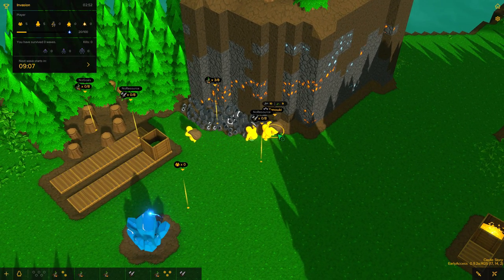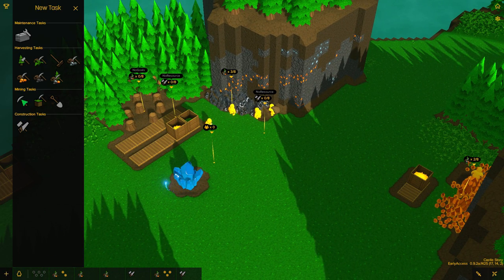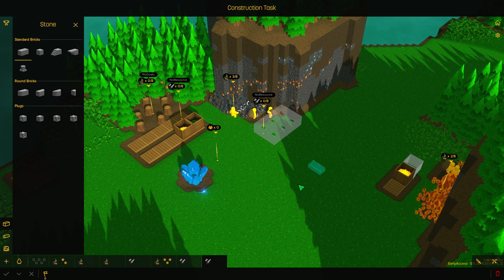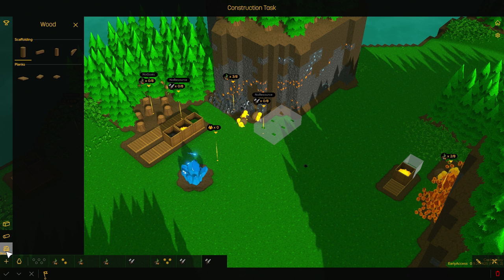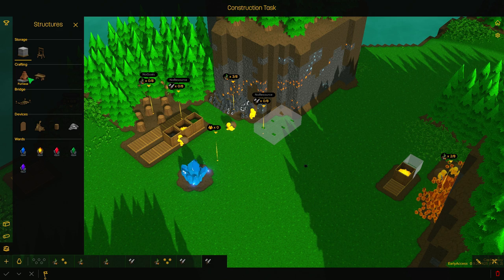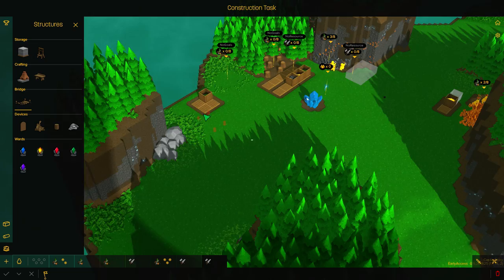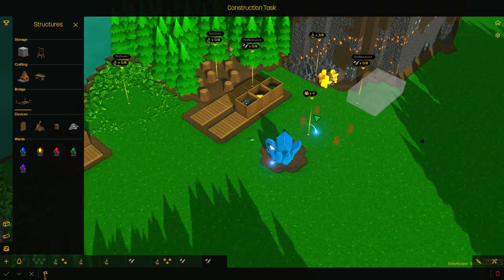One thing that's kind of cool — we have Construction Tools. We can create just blocks and build whatever we want: castle walls, towers, those kinds of things. You build it brick by brick, including stairs. You can make them out of wood if you want. There are also things that are already pre-made — we can make a furnace, we'll need a furnace and workbench very soon. We can make rope bridges if we want to span across gaps. All kinds of things that we can do.